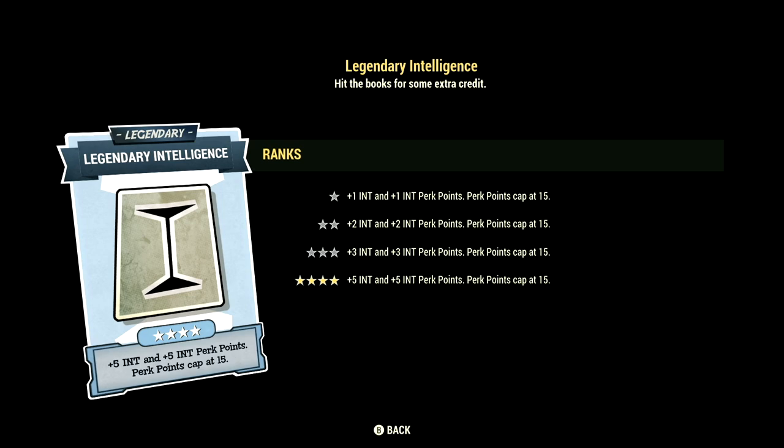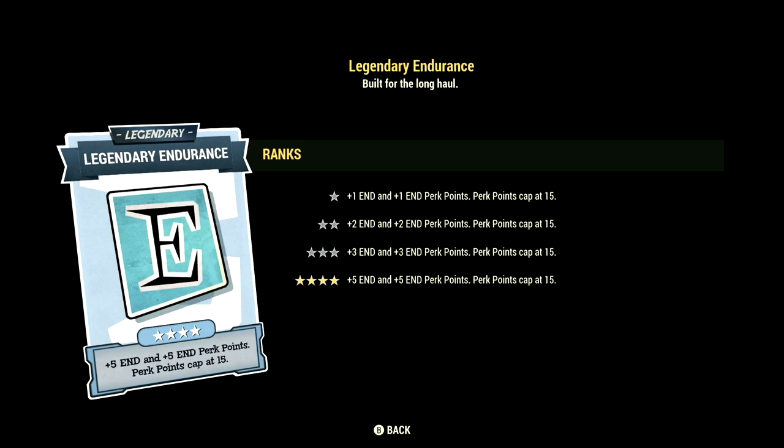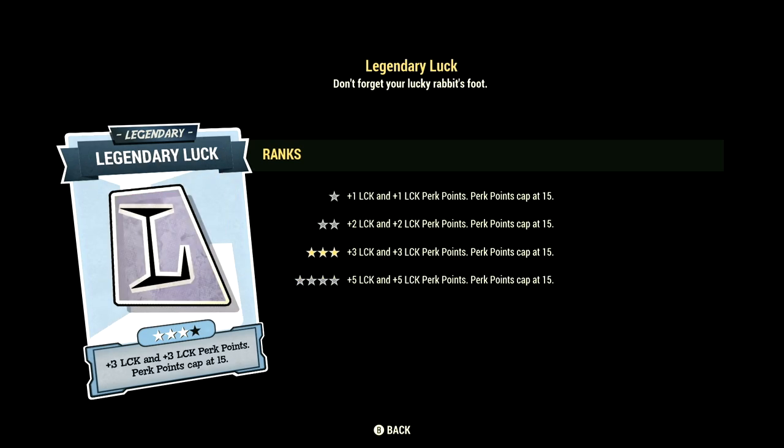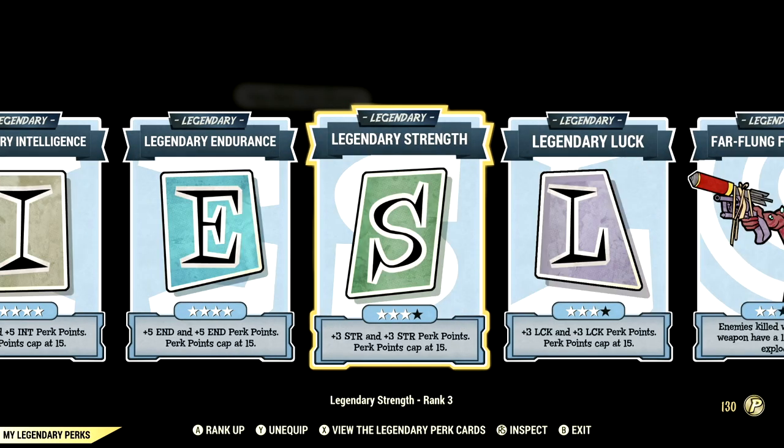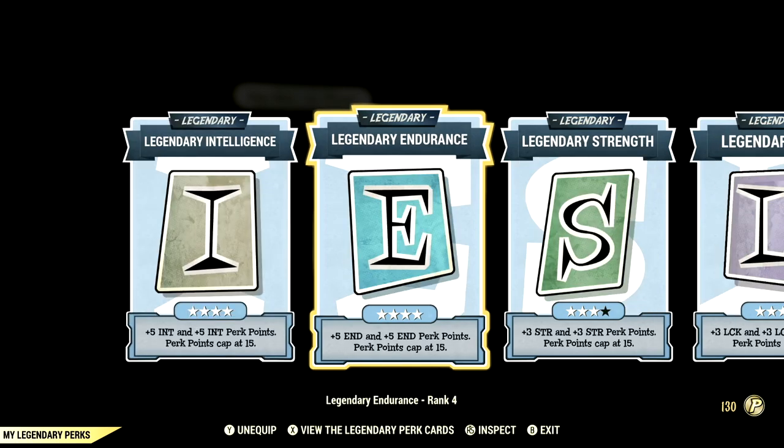Starting off, we have Intelligence maxed out, Endurance maxed out, Strength at 3 stars, Luck at 3 stars, Far-flung Fireworks at 2 stars, and Follow-through maxed out. Those are the legendary perk cards. Now let's get into my Armor, Weapons, Mutations, and Buffs.